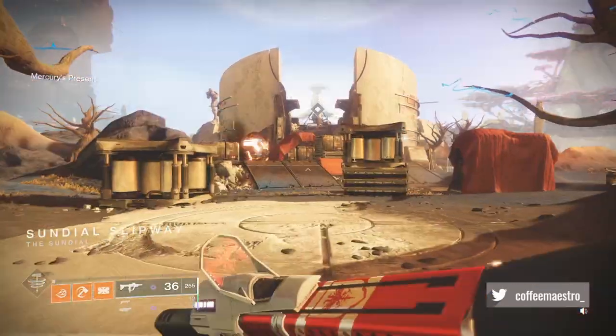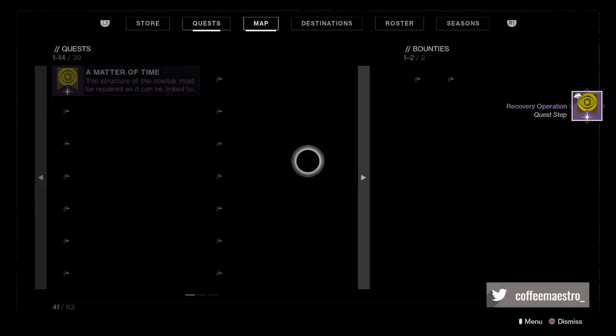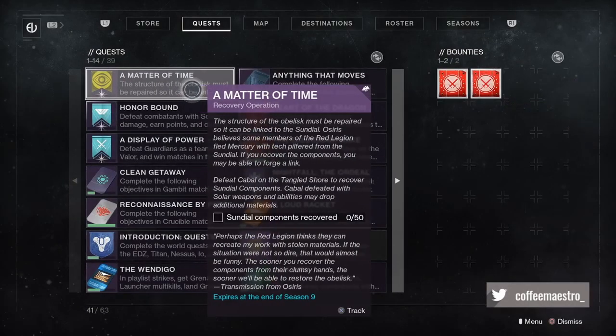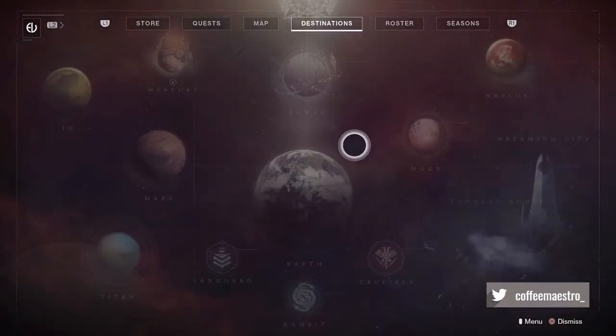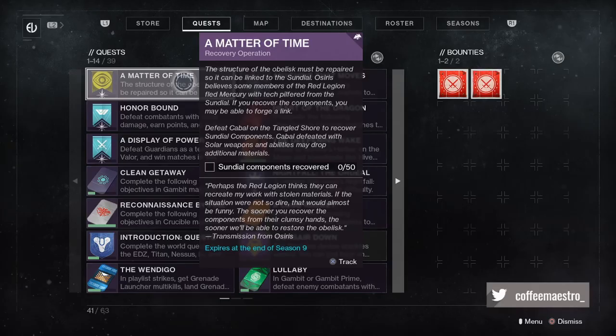you're just gonna go visit Osiris. You're just gonna accept. The next quest step is to defeat Cabal on the Tangled Shore to recover sundial components. For this quest step, you're just gonna go to your destinations and go to the Tangled Shore.